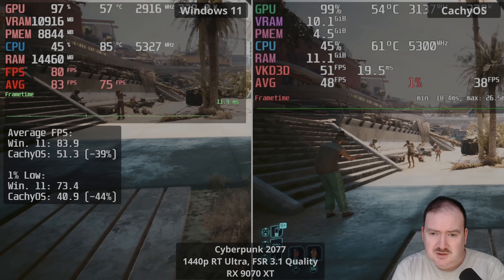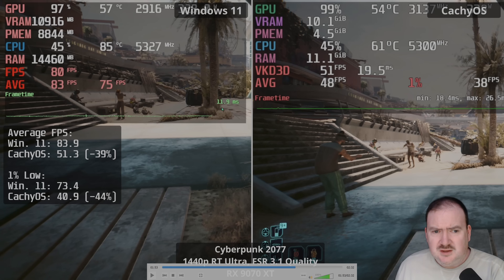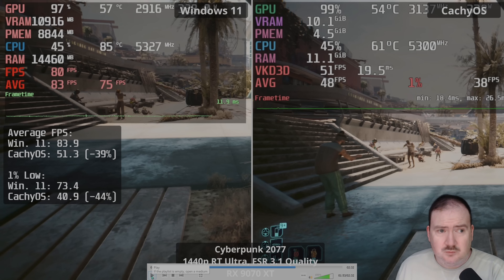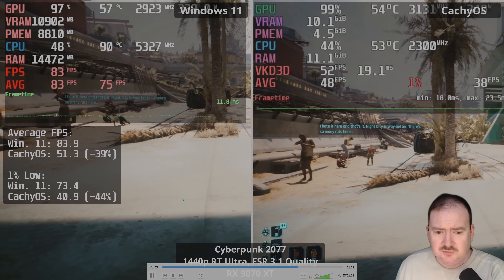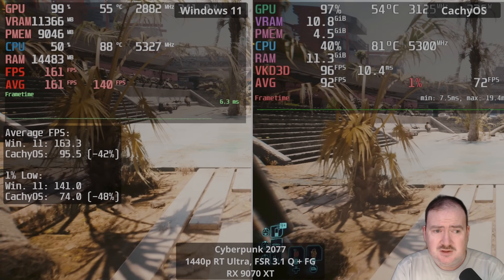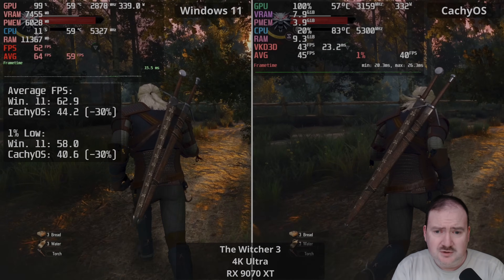Ray tracing has been an issue for a while on Linux, and it's an issue for RDNA 4 too. Dropping down to 1440p with RT Ultra FSR quality, the image quality is very unstable — a lot of flickering and jagged edges. That's not the way I would play this game on either platform. I'd definitely go native, which Windows 11 could handle, but Linux would definitely struggle. You'd want to drop down to 1080p for ray tracing at higher settings anyway. With frame generation, Linux CacheOS becomes playable at these settings, but Windows has a massively higher refresh rate — so a big difference there.